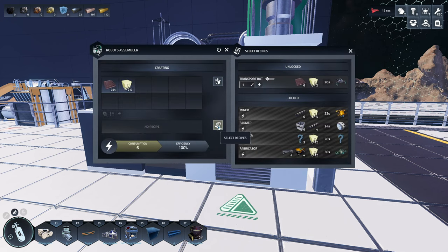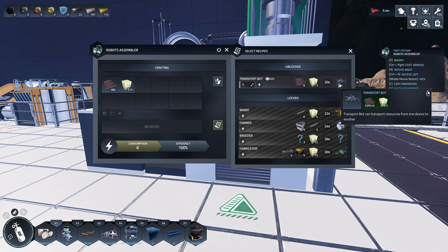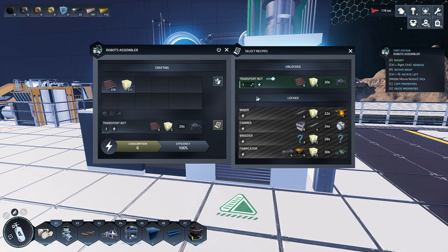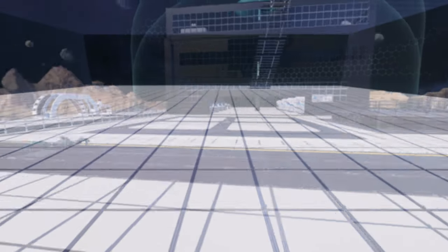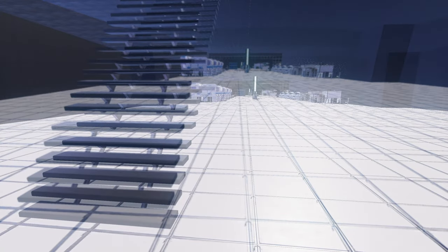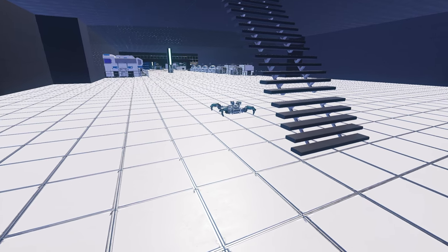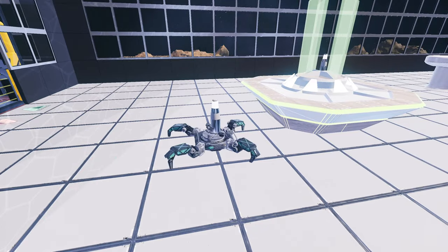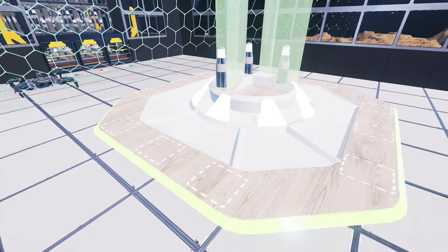Before bringing in astronauts, let's make a robot. I don't recommend the transport bot because it's a little buggy sometimes, but I'll make one to show you how it works. After a while we'll need miner drones and farmer bots too. The bot goes all the way upstairs — make sure you have stairs placed or they can't go up. It will then deliver all the hydrotonic to the table where astronauts can grab their food.